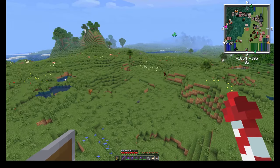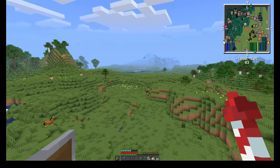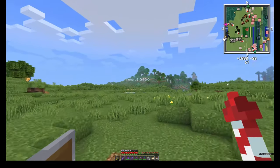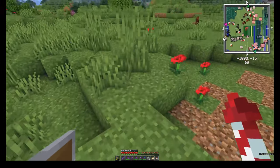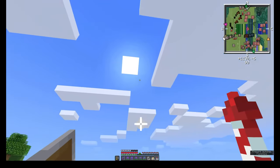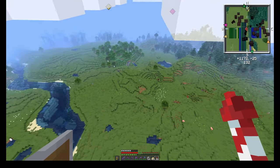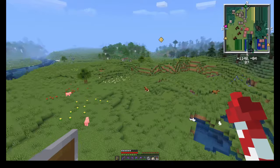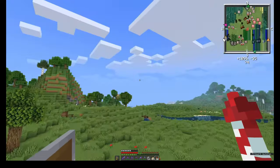This villager trading hall is going to take up most of this space. I chose this area because it's far enough away from our base, which is over there, 600 meters away. Because we're going to be having about 300 different villagers here, and that can create a substantial amount of lag, I definitely don't want it where our base is and having it loaded all the time, especially when we don't need it. Most of the villagers we're going to trade will be just fine resetting when we come and visit them when we need them.